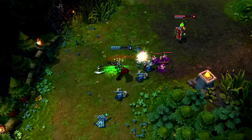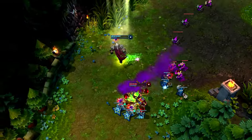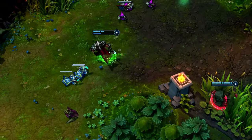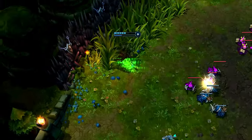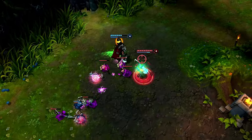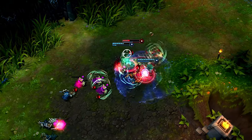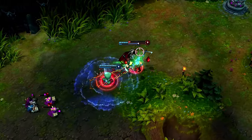Alternatively, leading with Decimate into a basic attack followed by Crippling Strike also deals plenty of damage in a short time. When a teammate comes to gank, save Apprehend until they attempt to run. I open on Fiddlesticks with Decimate into a basic attack and Crippling Strike. Only once Fiddlesticks starts to escape do I pull him back in with Apprehend, picking up a quick kill.